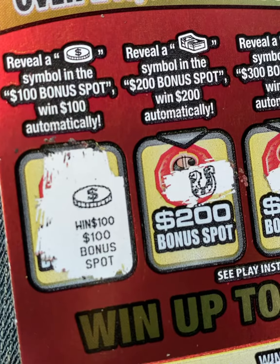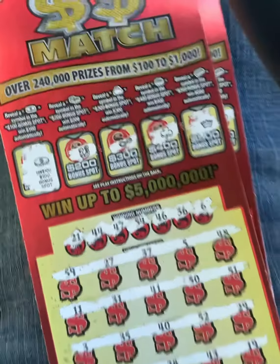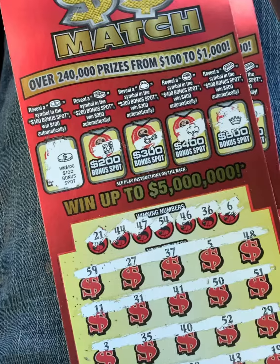On the spot — coin. Match that coin. $60 session, $100 out. Got a little profit. Y'all be safe out there. Hit that like button, subscribe button for Zoscratch'em all, y'all.